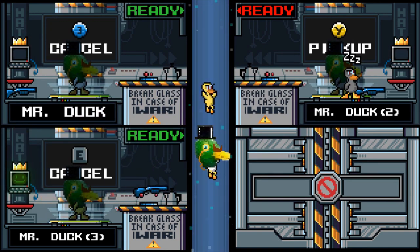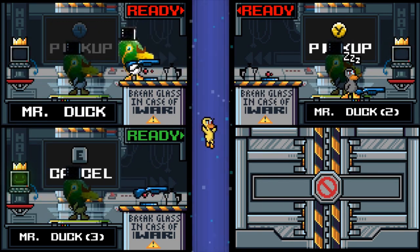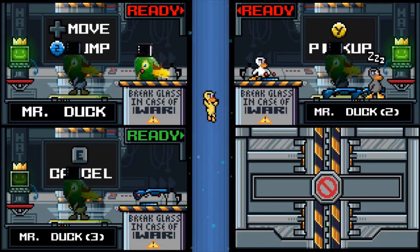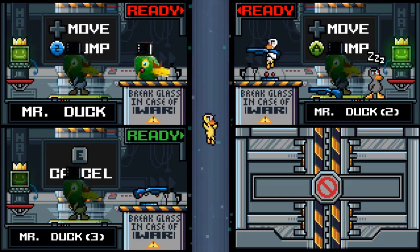Another thing you can do with guns is throw them through the beam. This is the easiest trick to do out of all of them. All you have to do is throw the gun and hit pause — that's it. There's no ragdolling, there's nothing. You just throw the gun, hit pause, and it goes directly through the beam.